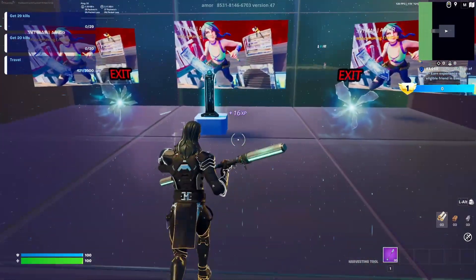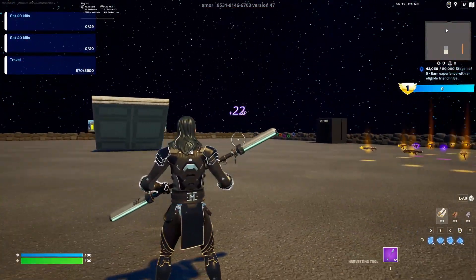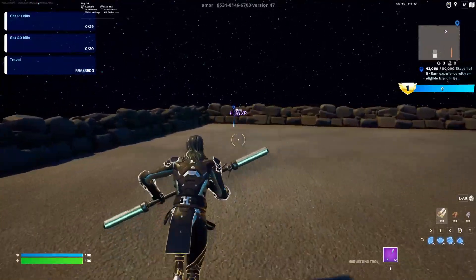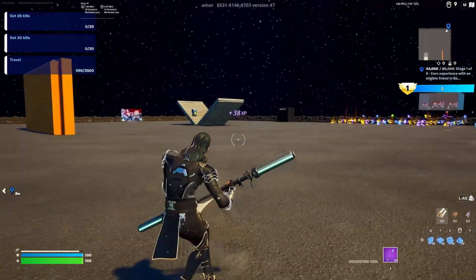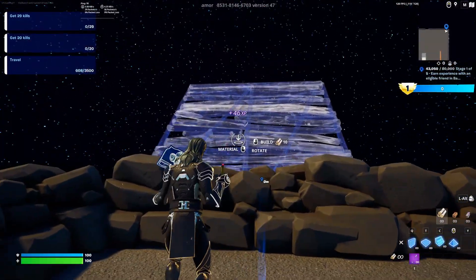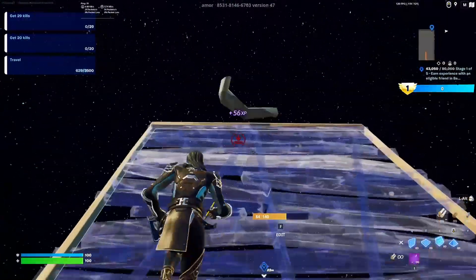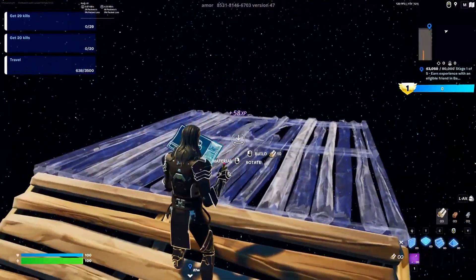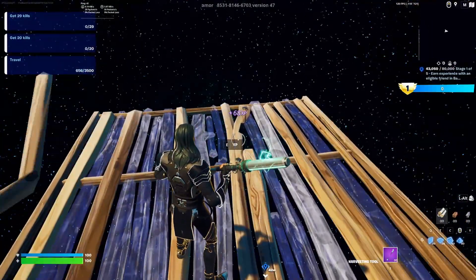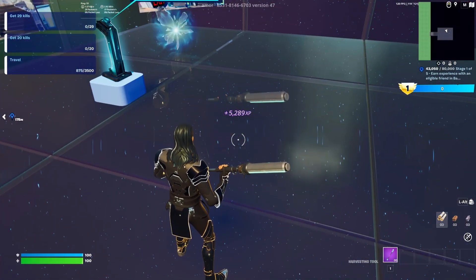Once you start to get some AFK XP, turn to the left and go into this rift right here — it should teleport you to the 1v1 arena area. Come down into this specific side on the left, as you can see on screen, and build four ramps up. Once you build the four ramps, place four floors out and there should be an XC button right here. Click that and you should start to get a good amount of XP for the first part of this video.